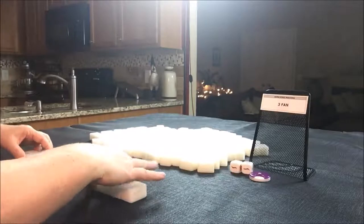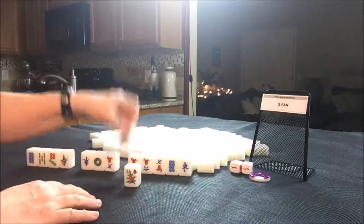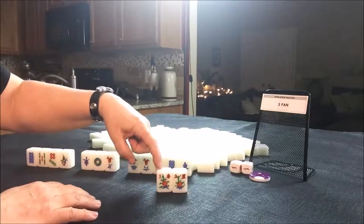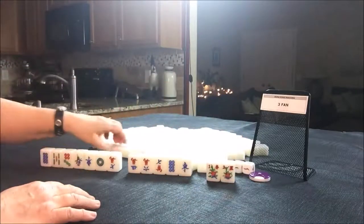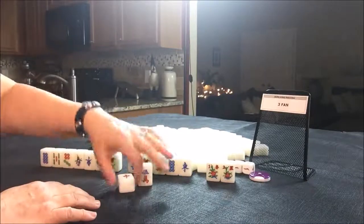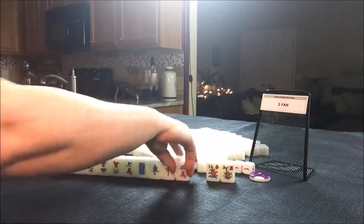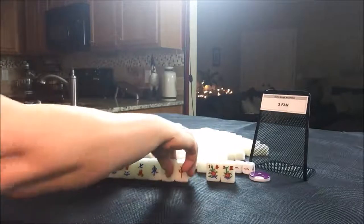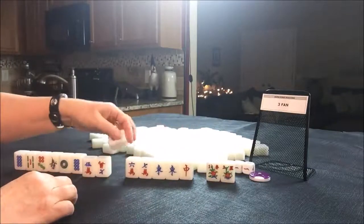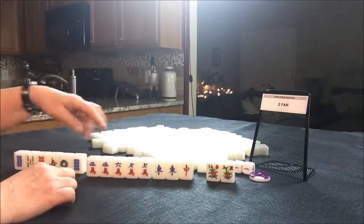So we'll get 14 tiles. We have 2 flowers — a 1 — and we're seat 1. There's a fawn right there. Let's get replacements. So we need to find 2 fawn in here somewhere. I'm thinking we should play maybe cracks. Here's a 6, 5, 6, 7. There's some potential there for 2 chows.